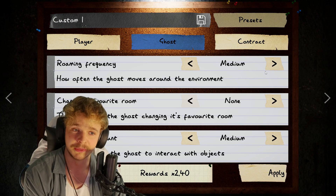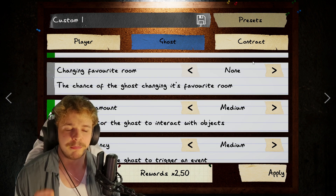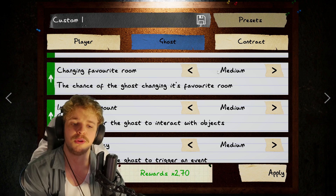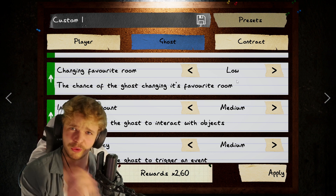We can up the roaming frequency to high, which means the ghost moves around the environment a bit more than normal, changing its favorite room. You can set that to low or medium. When you're first getting into the game, I'd say set this on low, because the odds are still quite small for it to change.